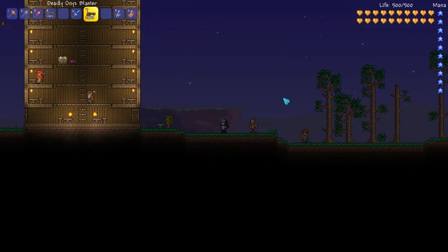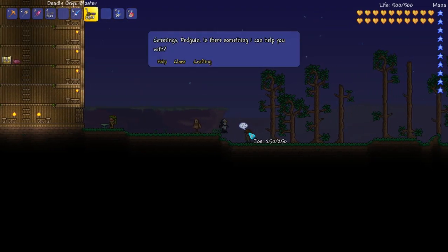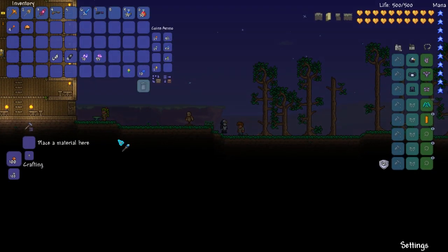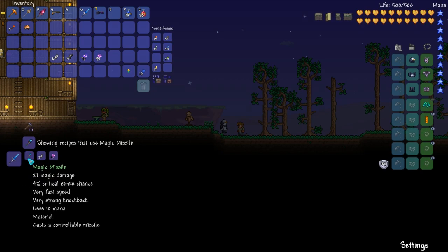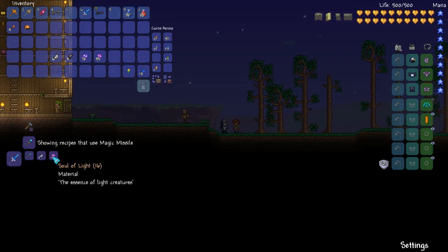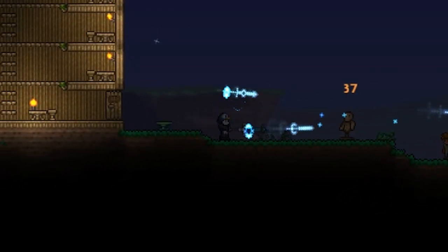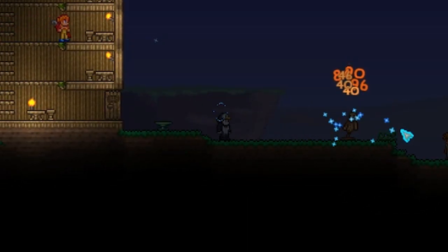The next item I'm going to be covering is the magic missile. The magic missile has a new upgrade — it turns into the Sky Fracture. If we talk to the guide: with the magic missile, two light shards, and sixteen souls of light, you can create this badass thing. And here we go. As you can see, looking great.